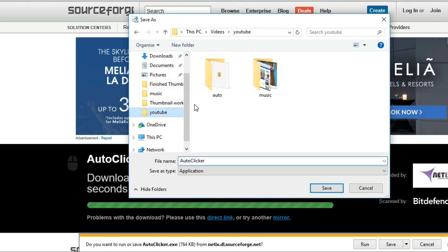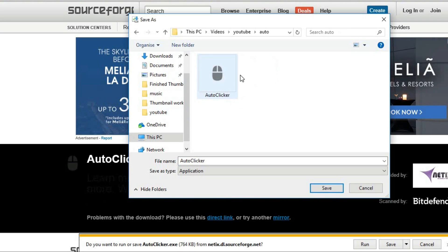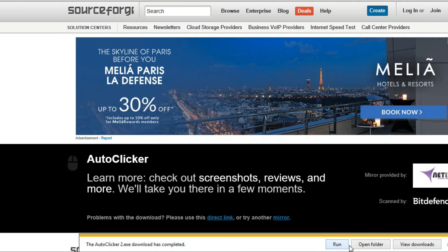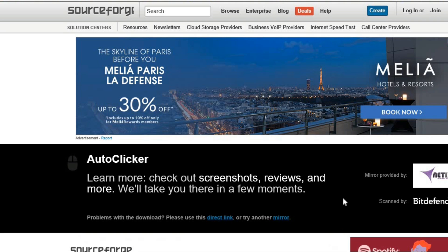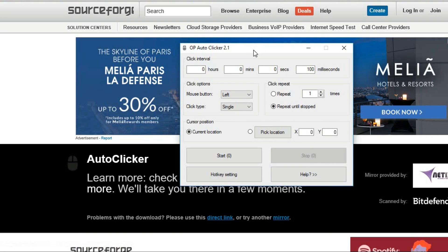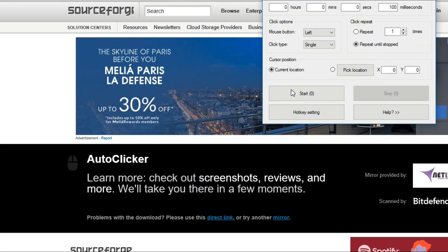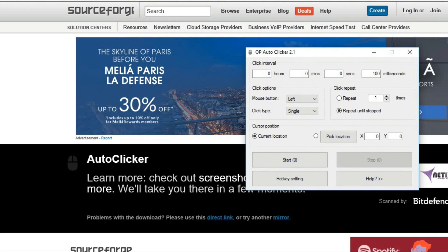I'm going to name mine 'auto clicker 2' - best name, I know. Once you've saved it, press run and this will come up. Once you've got this you are all set to go, but not just yet.